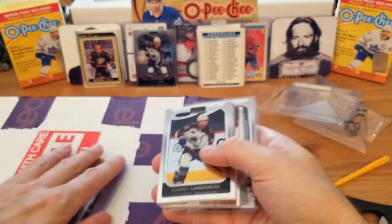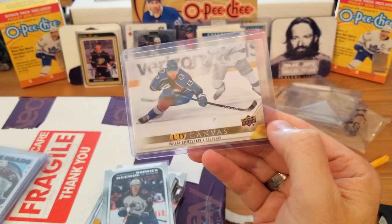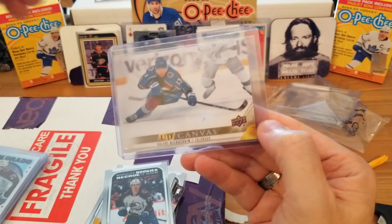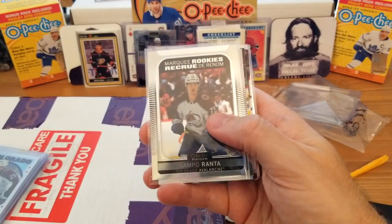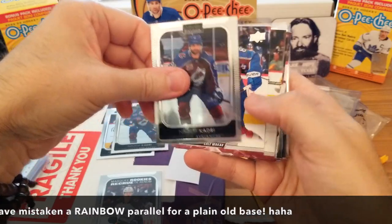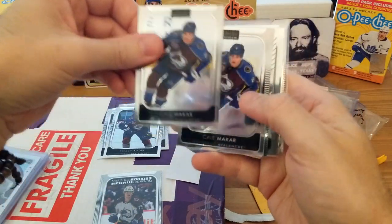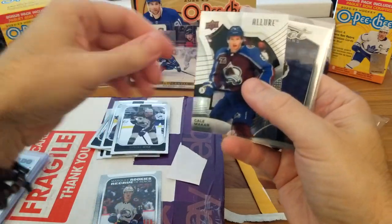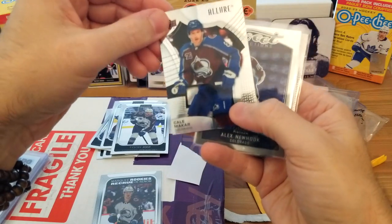Oh, this is such a great shot — look at that! UD Canvas, Larry Nakishin of the Avalanche. What a great action shot, that's just a beautiful hockey card. Then we've got a marquee rookie, Gabriel Landeskog, Nazem Kadri on base — a couple of Kadri base — Kale Makar on base, Tyson Jost again, Kale Makar Allure. I believe that's a base — could be wrong, I'm not too familiar with the Allure.